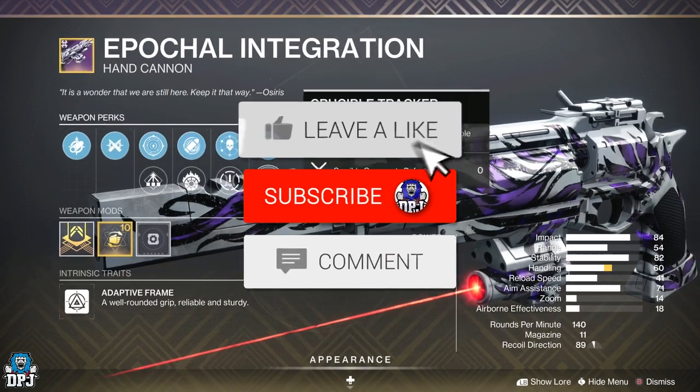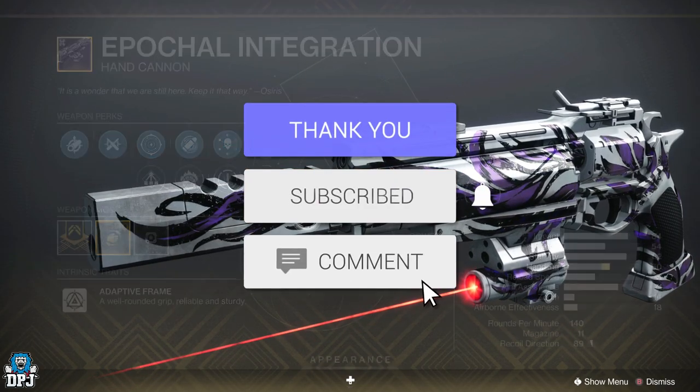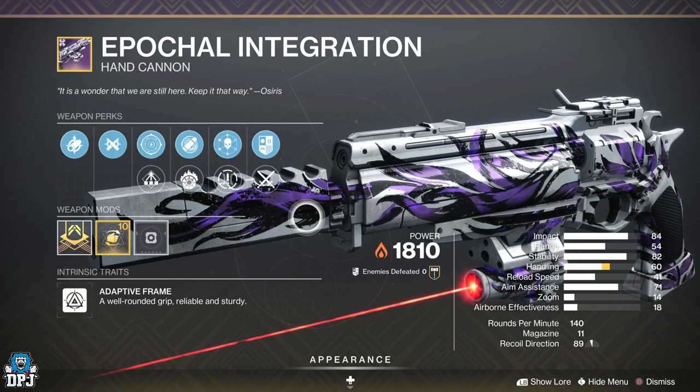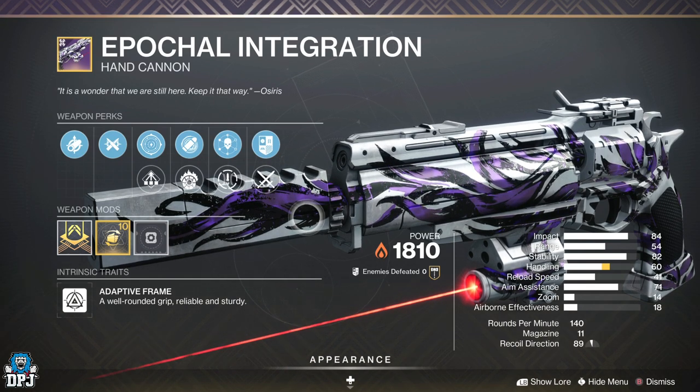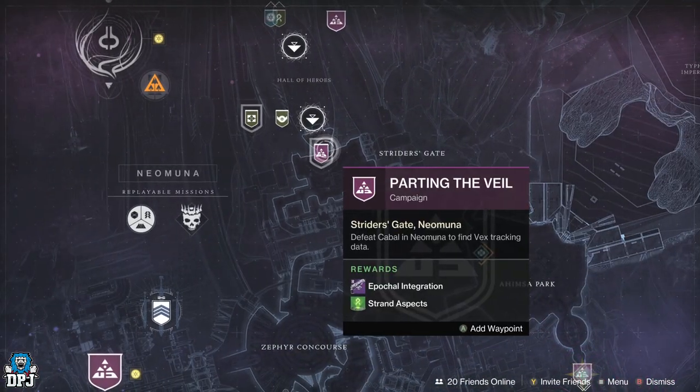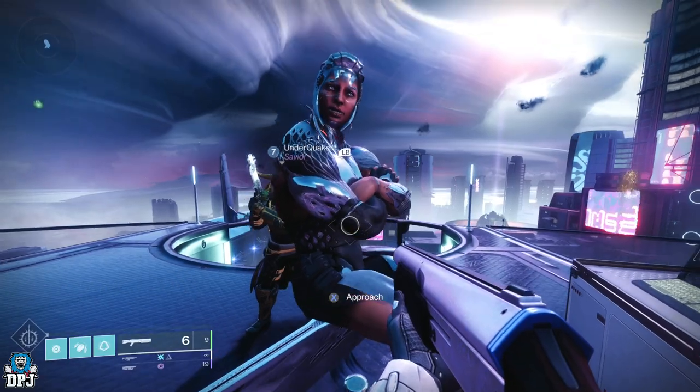How's it going guys, my name is DPJ. If you enjoy the video, leaving a like really helps out, and if you like what you see and want to see more, be sure to subscribe. Okay so this quest starts with Nimbus on Neptune, and it rewards you this amazing looking hand cannon as well as your newest aspect.